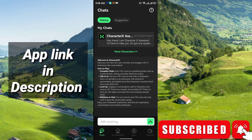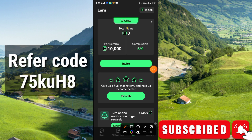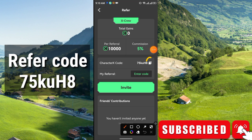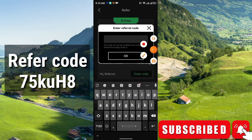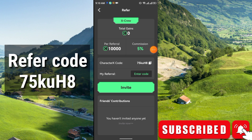Simply go to the Earn option first, then click 'X Crew' and enter the referral code. Just click 'Enter Code' — this is my referral code, you can use it if you want. Enter the referral code and click OK; you will instantly get some reward. From referrals you will get five percent, and per referral of 10,000 you will receive 10,000 CXC coins.